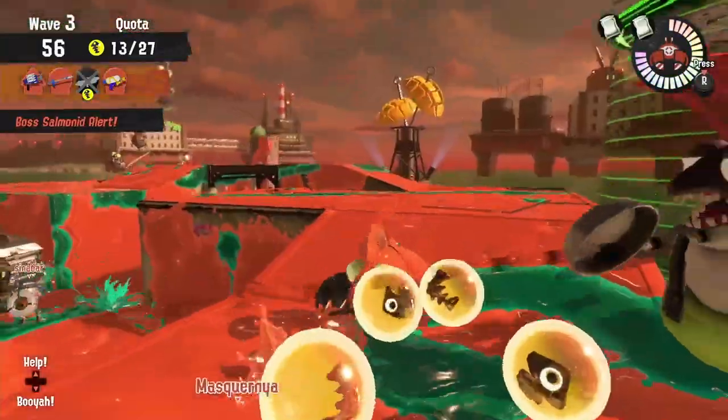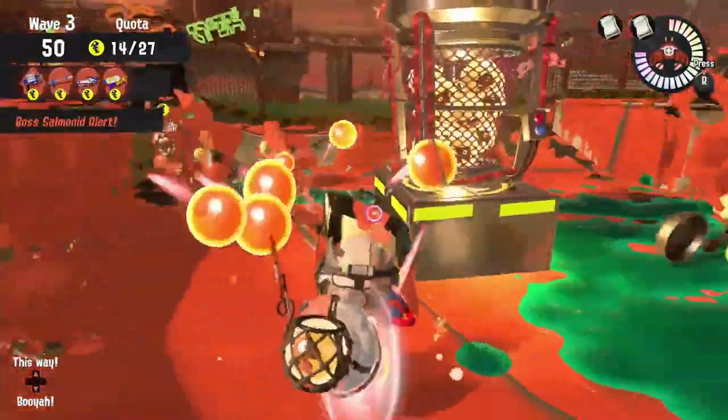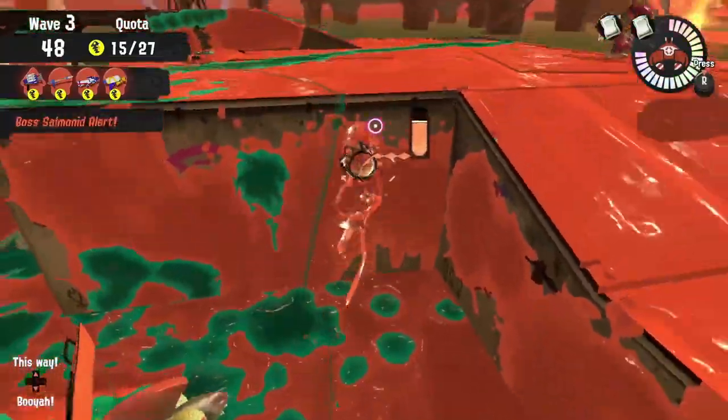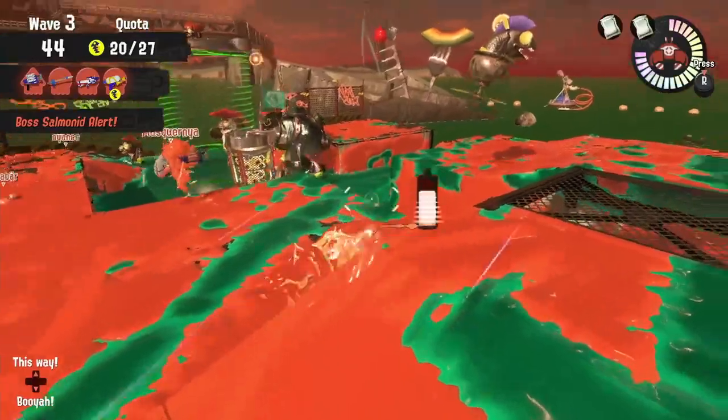If you want to be useful on taking out Maws or Fly Fish, make sure you get into the ink and refill as much as possible. The Splatter Shot Pro can also reach Big Shots from all locations except the right side — for that, you'll need the fourth utensil of this rotation.